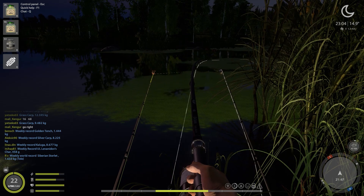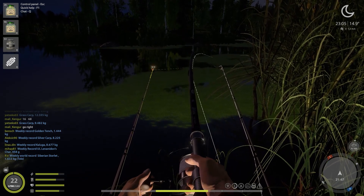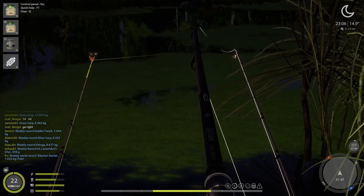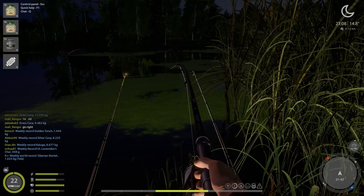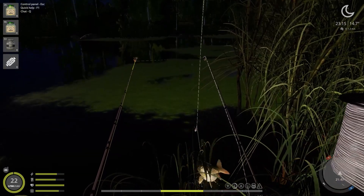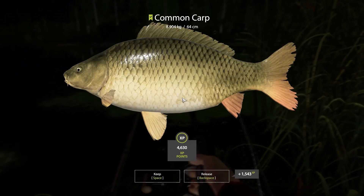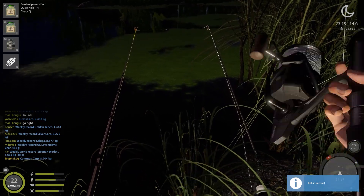We have a nice fish on. It's quite a bit later now, getting dark. This seems like a nice common carp because it's super slow compared to grass carp bites. And as expected, it is a common carp — almost 9 kilos. I thought it looked like a 5 kilo common.